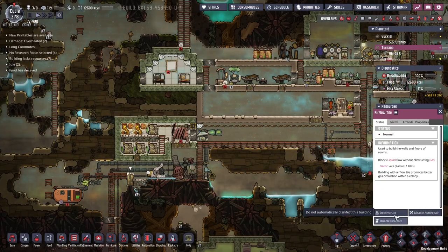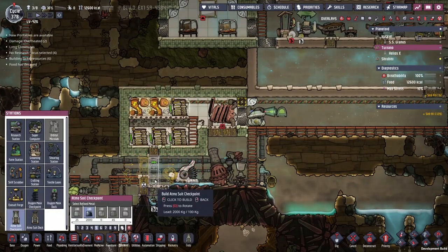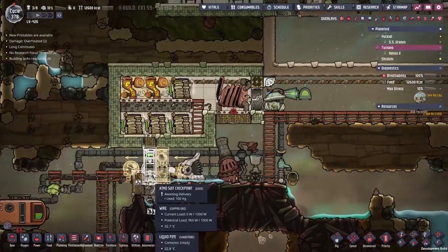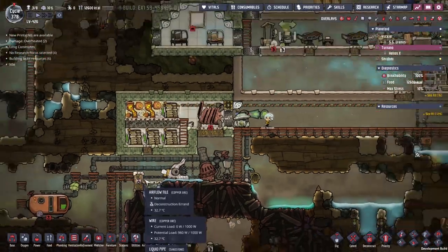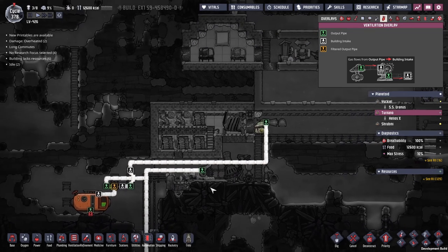I'm going to rip down this airflow tile here and put a checkpoint and a dock down here. Hopefully this is the right way — yeah, we want to be going in that direction. Is one enough? I don't think it is actually. We're going to wait until this one gets destroyed and then do two. There might be some piping issues we have to rearrange — we'll see.